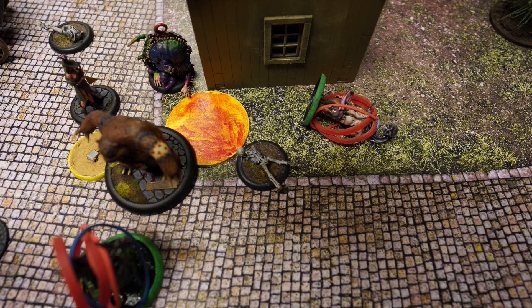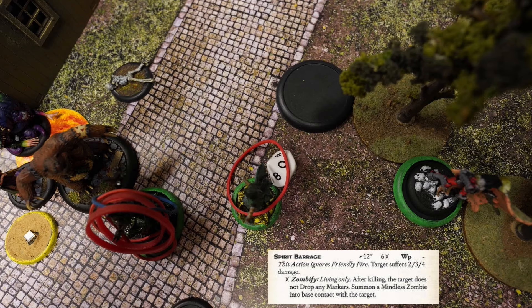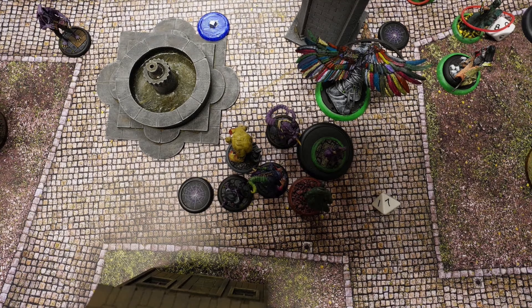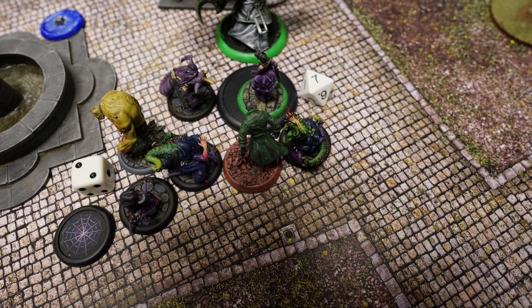When the pyre marker is dropped, models are vacuumed and pushed into it, gaining burning. Anna Lovelace shoots at Teddy with Spirit Barrage, killing Teddy. Across the battlefield a small fight is going on, and another Insidious Madness is summoned among the cluster.